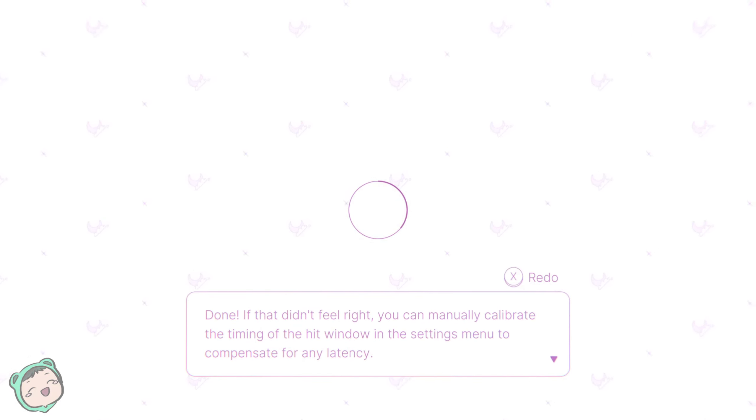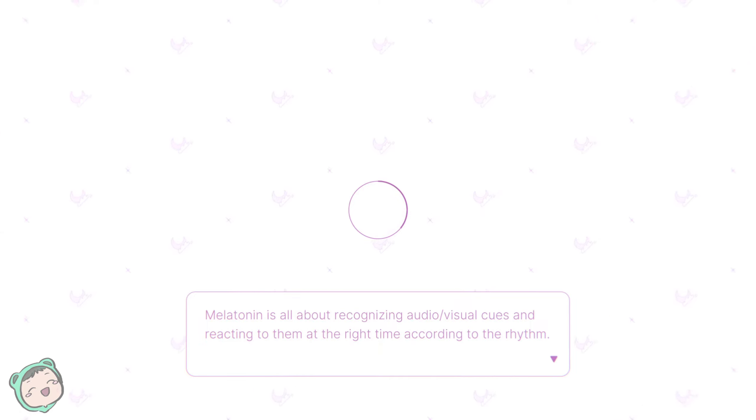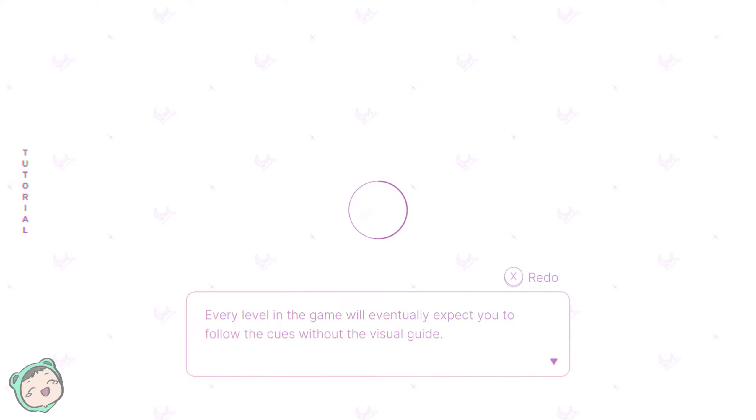If that didn't feel right you can manually calibrate the timing of the hit window in the settings menu to compensate for any latency. Melatonin is all about recognizing audio-visual cues and reacting to them at the right time according to the rhythm. For the first lesson, pay attention to the cues — they will hint for you to react on the fourth beat when the circles overlap. There we go. Every level in the game will eventually expect you to follow the cues without the visual guide.